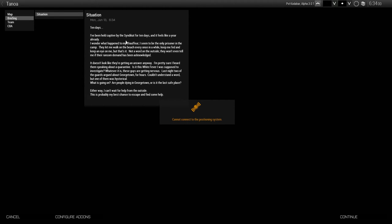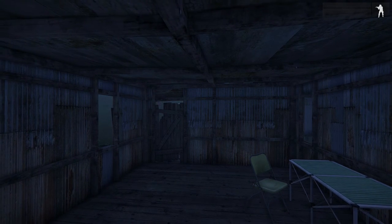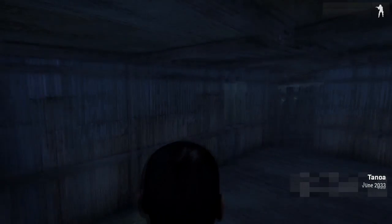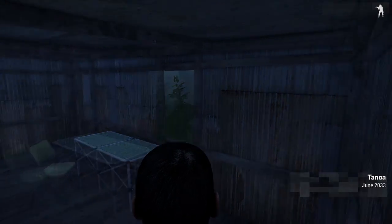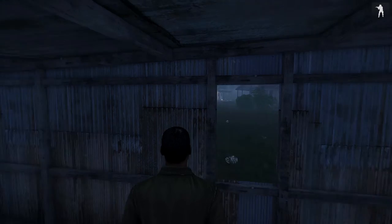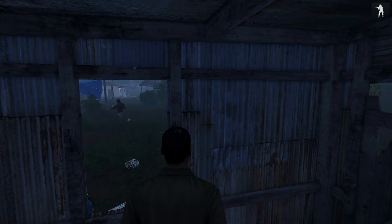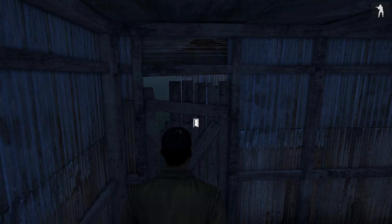When you start it up there's a little message: 'I've been held captive by the Syndicate for 10 days and it feels like a year already.' So basically we've been taken prisoner by these criminal dudes and we need to escape. We are alone and unarmed. I'm in this hut, and there are some guards moving around outside.